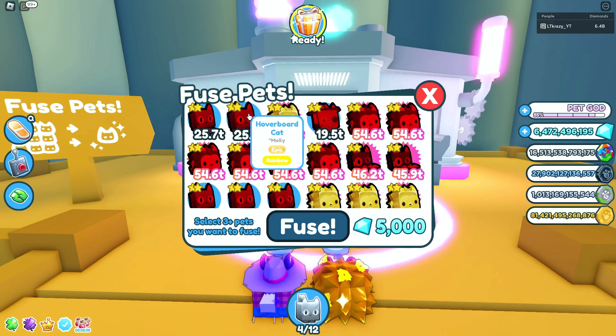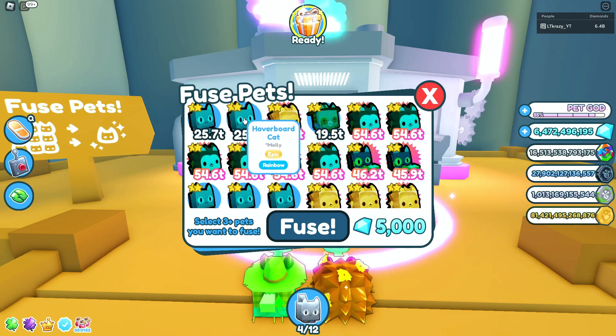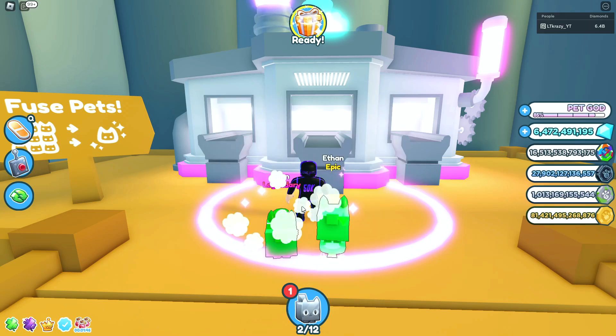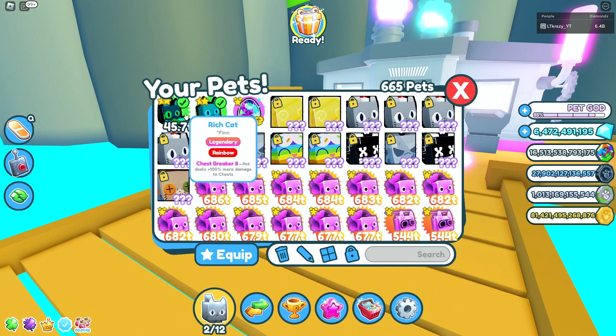Now that you have a bunch of hoverboard cats, hedgehogs, and rainbow scarecrow cats, you're going to add any three of these into the fuse machine — only three, doesn't matter which combo. I'm going to do a mix: the rainbow hoverboard cat, the gold hedgehog, and the scarecrow cat. Click fuse and you're going to get back the legendary rainbow rich cat. This is exactly what you want. Do this a few more times, get a bunch of these, and we'll show you what to do next.